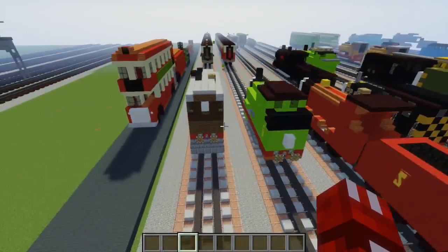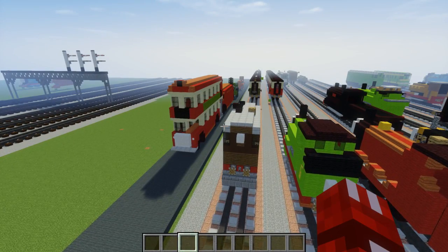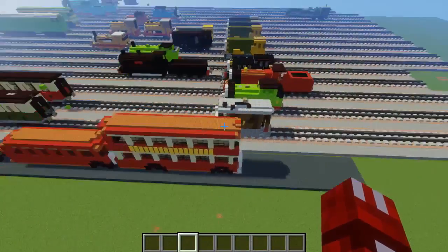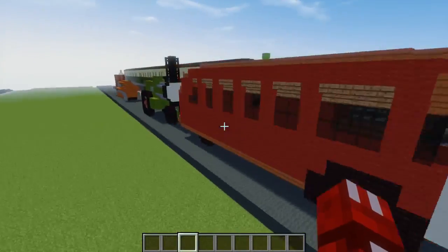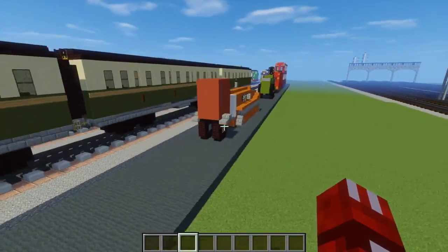So let's go over all the characters we have here. Some of them are made by Elder Wizard, some by me. All of these road vehicles are made by Elder Wizard. So here is Bulgy the bus, Birdie, we got Trevor — he looks kind of skinny though — and here is Terrence the tractor.